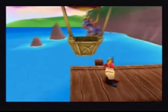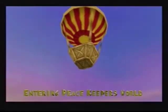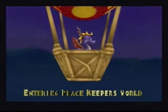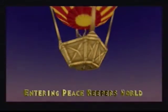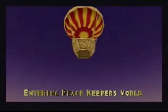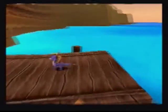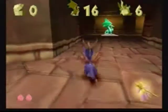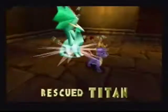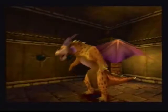Hey guys, MarioGamer3 back here with more Spyro, and today we are going to Peacekeeper's World, where they keep peace, I guess. So this is pretty much a devil desert-based world. What do we got to collect here? Three dragons, 200 gems, and I think that said one egg. And Titan. Welcome to Peacekeeper's, Spyro.